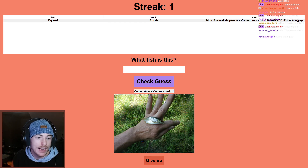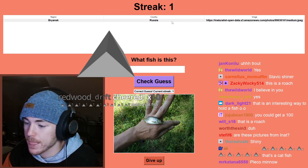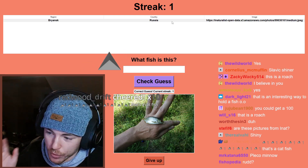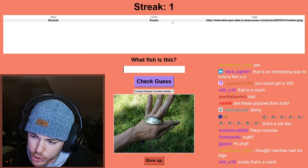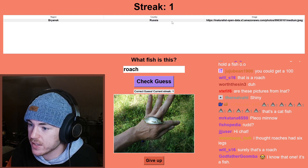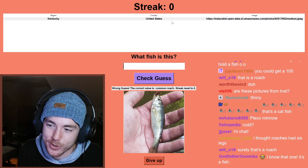We're in Ryazan, Russia. My goal today is to get 10 in a row — 10 fish correct in a row. We're in Russia — that's not a catfish, these are all real shiners, real minnows. This is either a roach or a rud, but I think the red on the eye makes it a roach, not a rud.